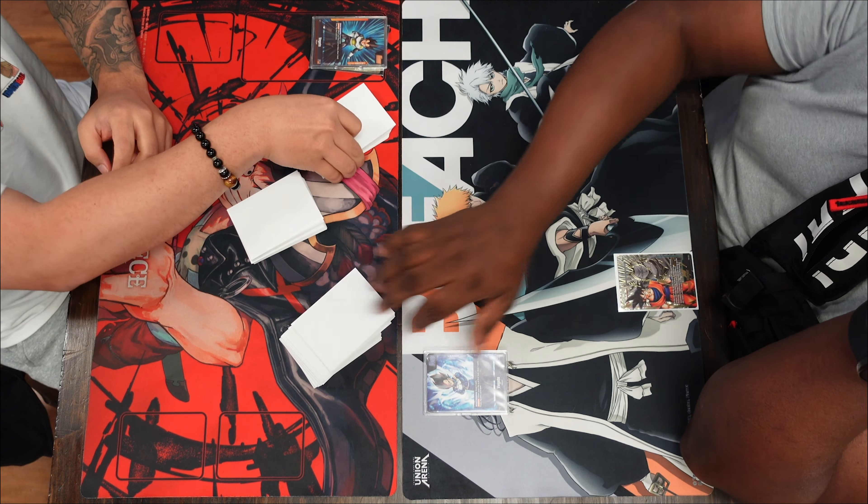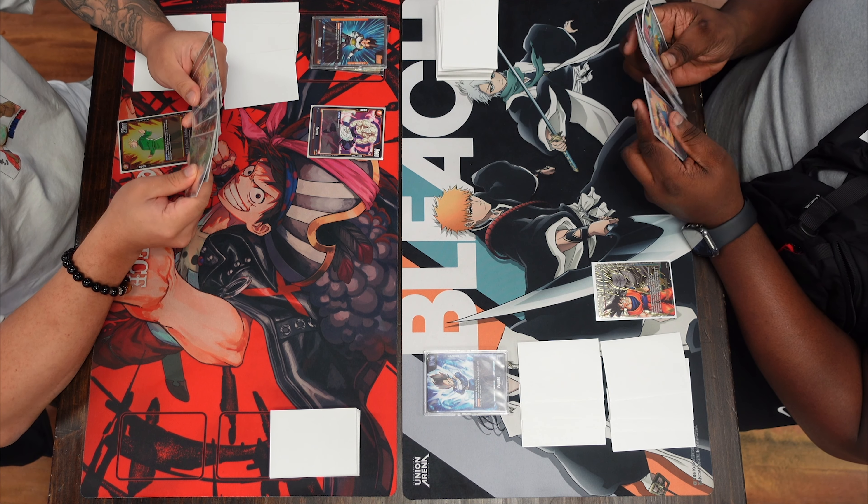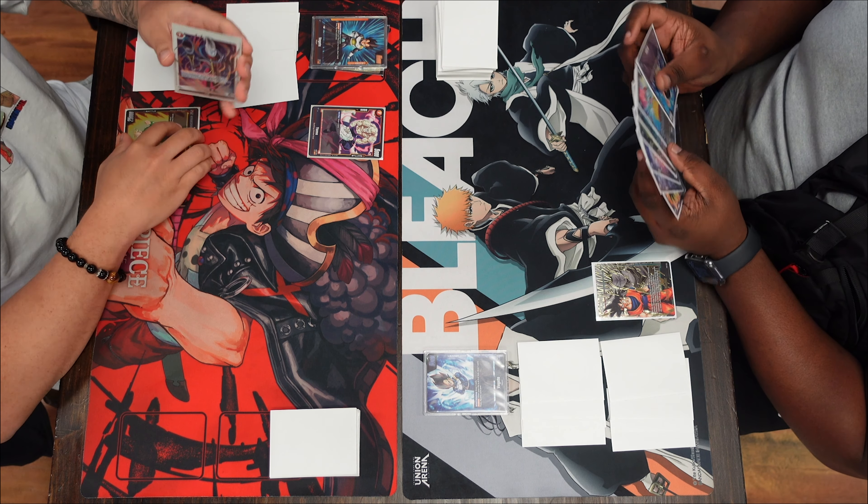He's going first — goes ahead and charges the three-drop Gohan, then plays the Yamu, on-play draw one card, very simple. I'm on the right — I charge the Krillin, go ahead and play Trunks, draw a card, and swing with my leader drawing a card.